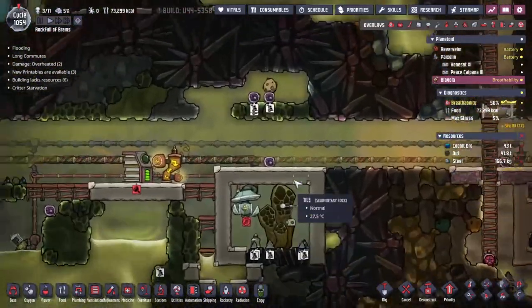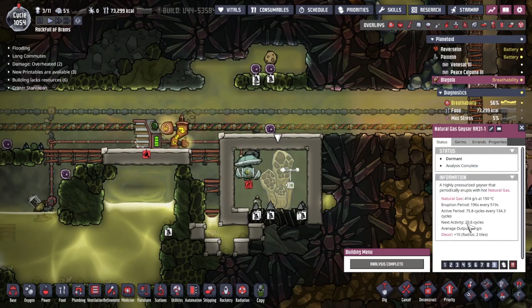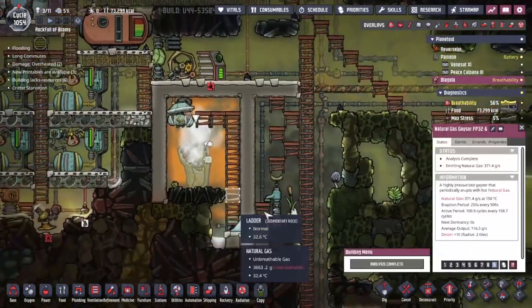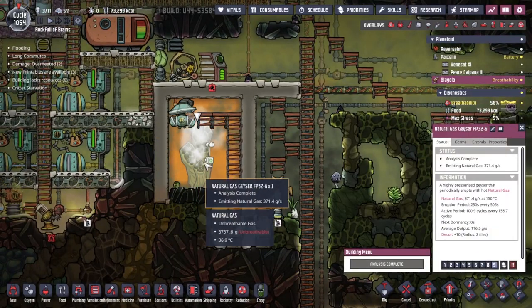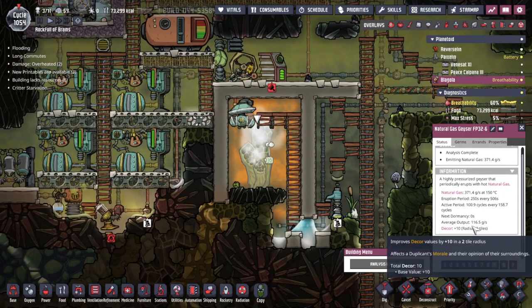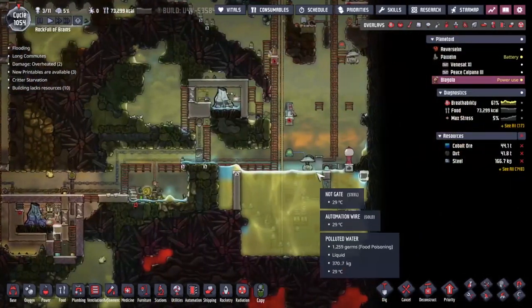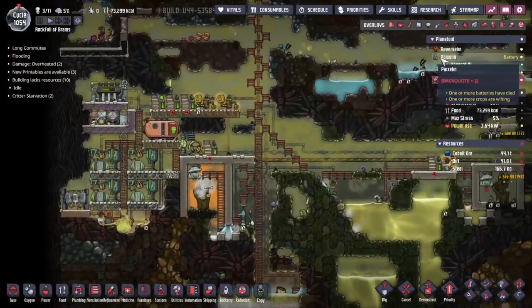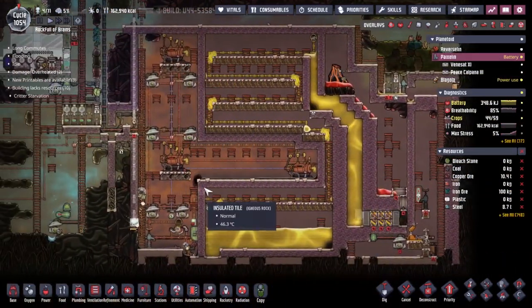There's a small problem with the power here - our natural gas geyser has gone dormant. It's going to be active in 20 cycles, but it's OK, we've got this one to back it up, right? No - next dormancy in zero seconds. The moment this guy stops its little activation cycle, it's going to be also dead. Not the end of the world - we do also have other ways of making natural gas.